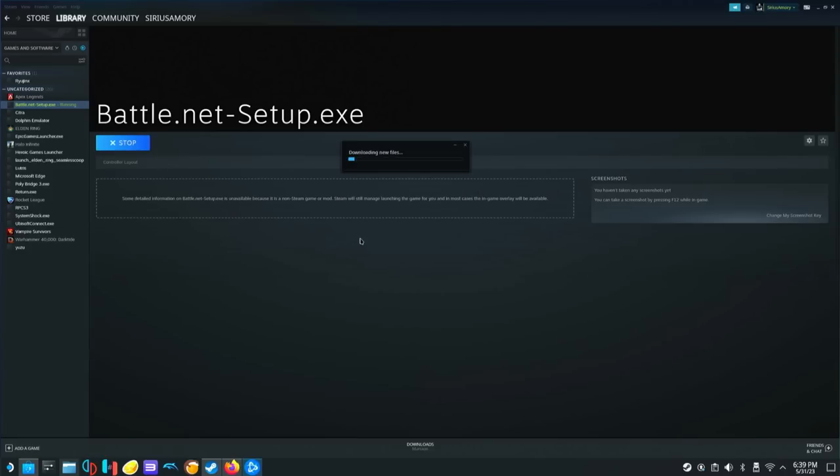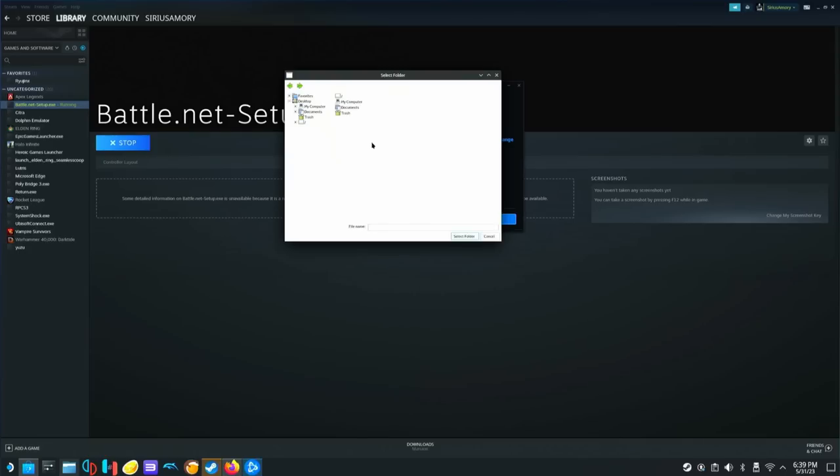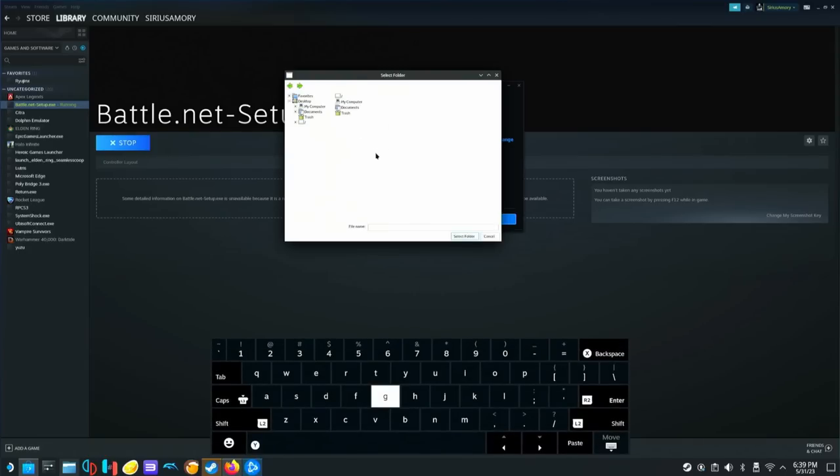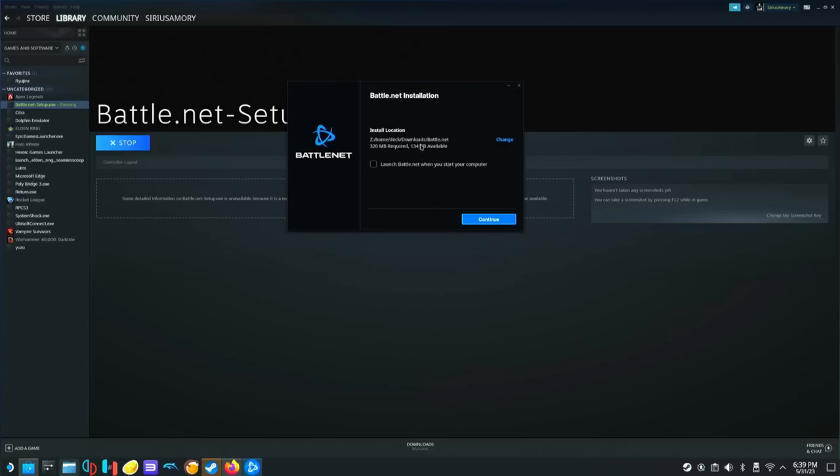Now that it's running, we're going to hit continue in English and let it download its files. This is where I change a few things — I'm going to uncheck launch Battle.net, and I'm going to change the install location, because the install location isn't actually true to what it's saying here. For the C drive on the Steam Deck, it's a completely different area. So I'm going to change that — it's going to open up this sort of janky little thing here, and your keyboard might keep opening up, so just keep holding the Steam button to use your mouse. We're going to go to this little drop down, go to home, deck, and then I'm going to put it in downloads for now. Hit select folder, and that's where the Battle.net folder will be. You can put it anywhere you want, but I'm just going to put it there. So we're going to hit continue and let it install.